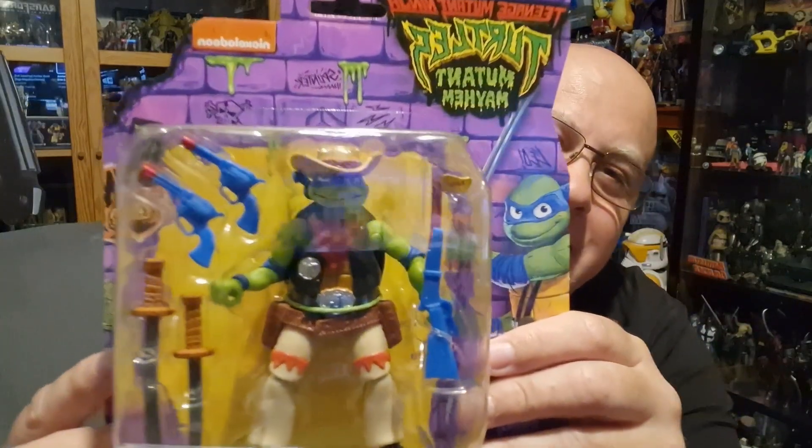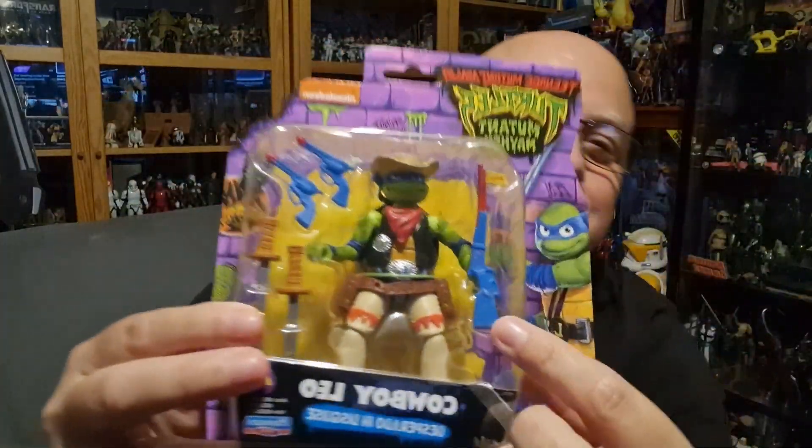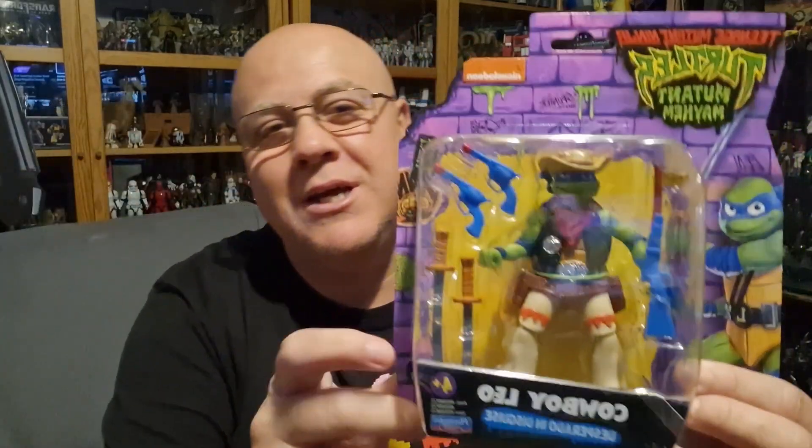Now this one really sold it to me, guys — it's another Mutant Mayhem but check this one out: it's a Cowboy Leo! Look at that — absolutely awesome. And look at this as well — blue rifle, blue pistols. This one was made for me, I'll tell you that right now. I might even open this one so I can display him with the blue pistols, because I think that'd be awesome. And I love that Leonardo has the two samurai swords.